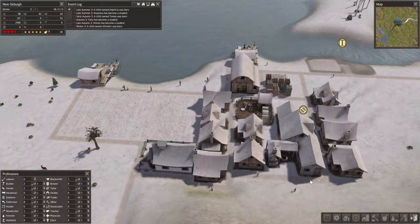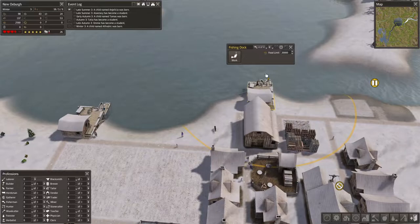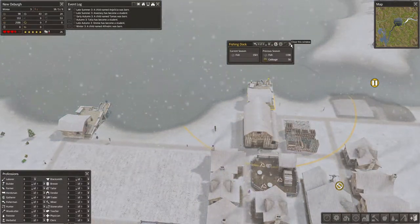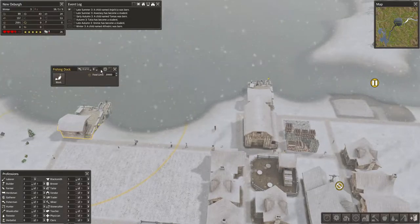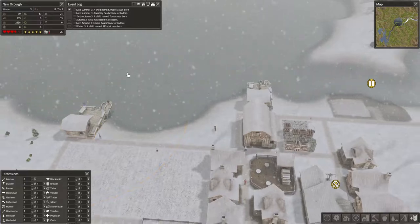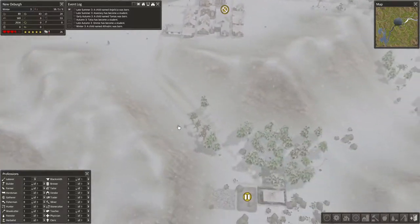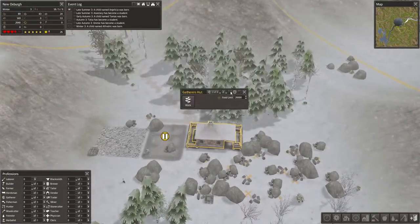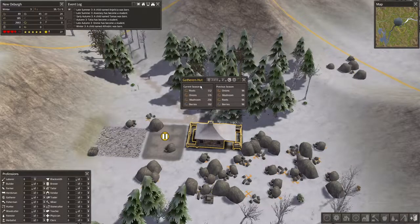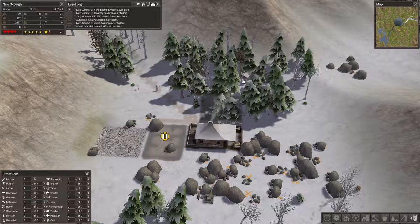Winter's going well, food's still increasing. This fishing dock is already at one and a half thousand, still got a third of winter left. This one's up over a thousand. The gatherer's hut is doing well — that's around 500 to 600 food. It's not the most it could be, but it's doing well.